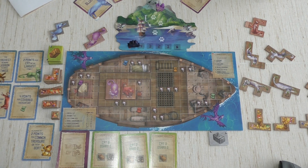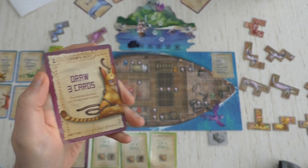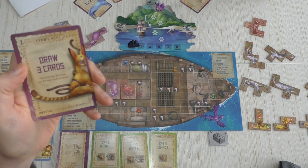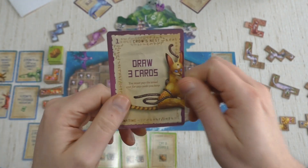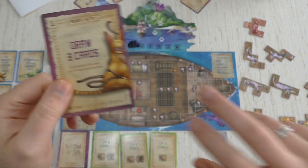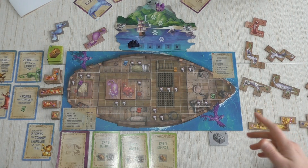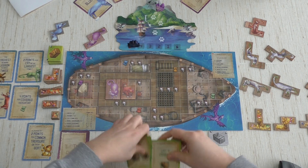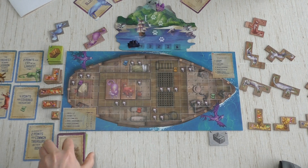Well, I could play my purple anytime card — it lets me draw three cards from the big draw pile, but you still have to pay for them, and I'm out of fish. So I'll save this card for a later moment when it might be useful. Sister is also out of cards, so her cards get removed and we move to the next phase.